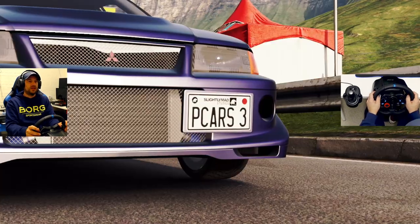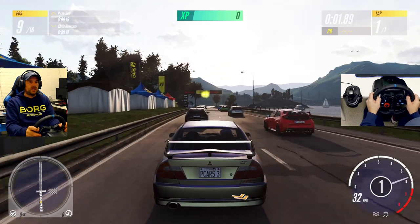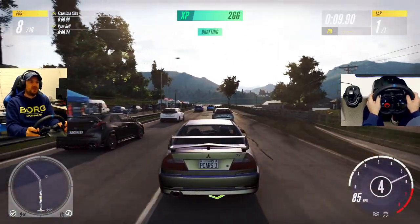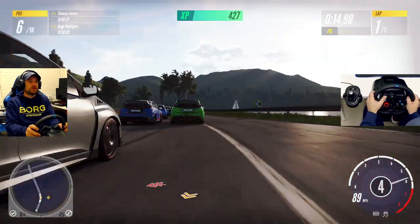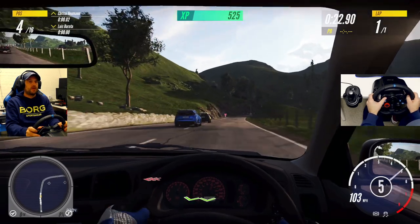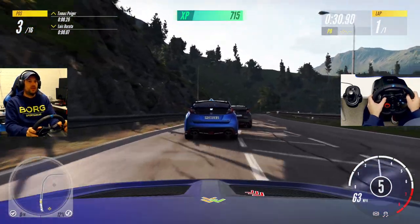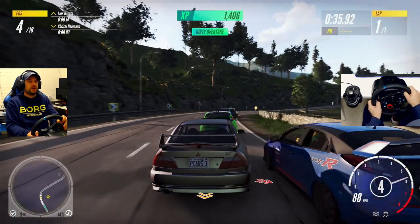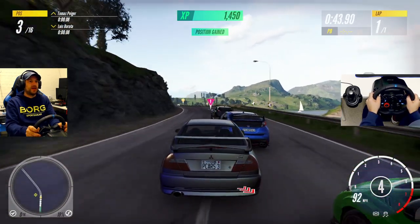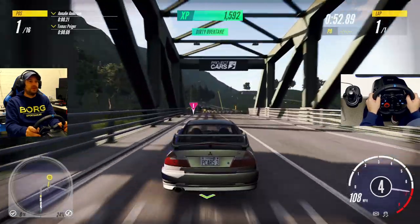Let's have a look at the drivatars and the handling of the steering — I'll change the view. As you can see, the graphics — I don't know, something's just missing. This is an all-wheel drive and I'm sliding very easily in this car. You also get a lot of penalties — if your tire goes even a little bit off the corner it will instantly say 'cut track' and you'll be put in ghost mode and slowed down.